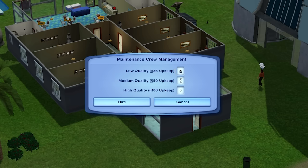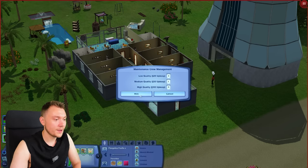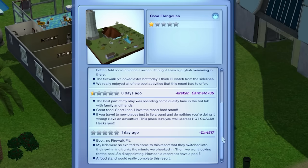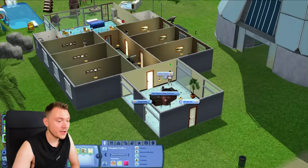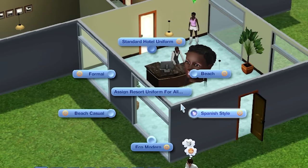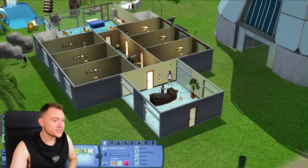You also need to hire a maintenance crew — didn't realize. Let's hire one person. Resort reviews — oh my God, they're all less than one star. To be fair, all of these came in yesterday when I didn't deal with the resort properly, so maybe it'll be a lot better now. We're just going to have to wait another day and see. We can set the price — let's set it to moderate because we have made it look a lot nicer. We can also assign the uniform for our resort — oh, we've got a Spanish style. Let's do Spanish style. That sounds good.